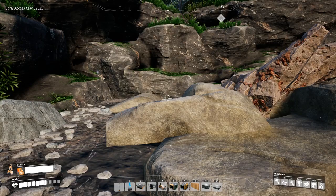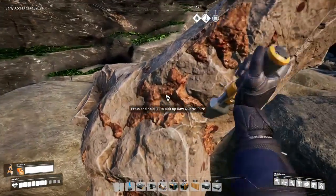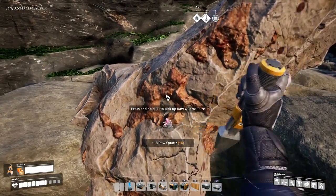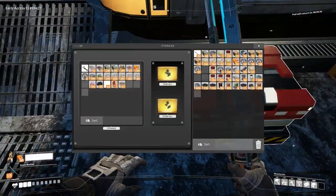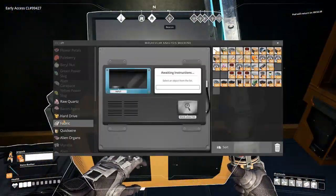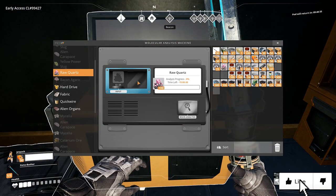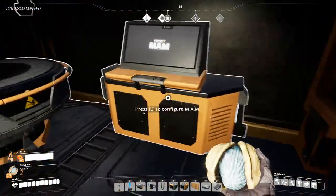Like most materials in Satisfactory, there are little nodes scattered throughout the planet that you can mine with your hand tool. Here we have raw quartz. To unlock the quartz technology you need to unlock the milestone in the hub by scanning the quartz in the MAM scanner. You need at least 25 raw quartz to do this.